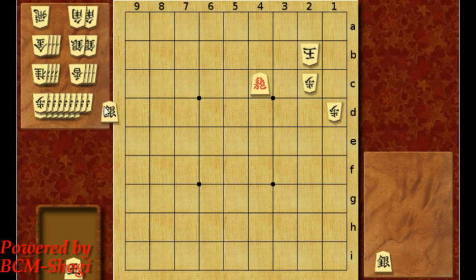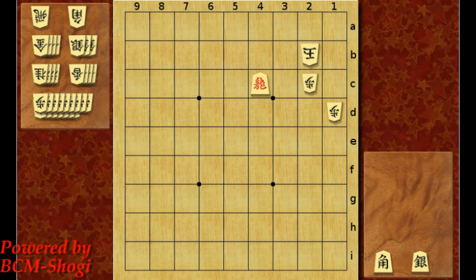How about changing one silver to a bishop — bishop and a silver, into the corner. In this case, silver to 3c is the wrong answer. It's no mate after king to 1a.